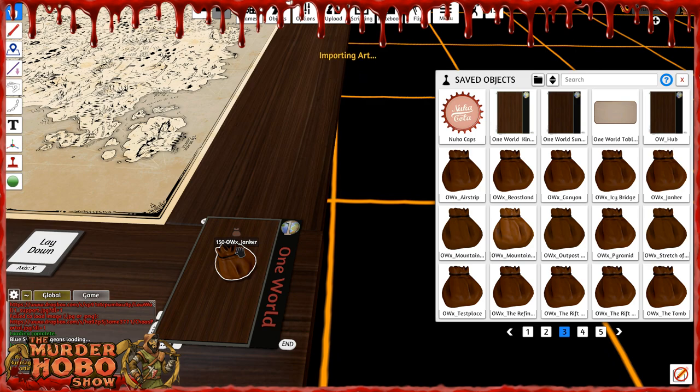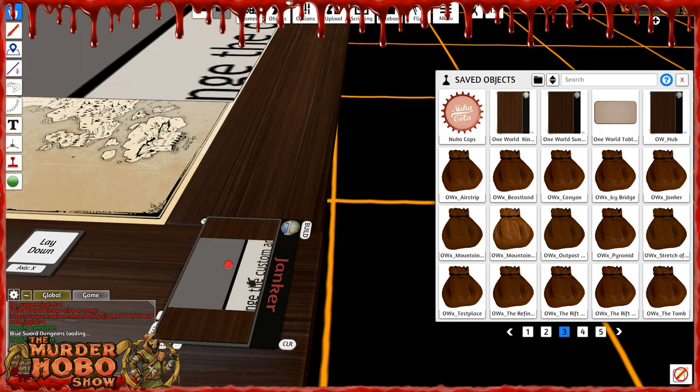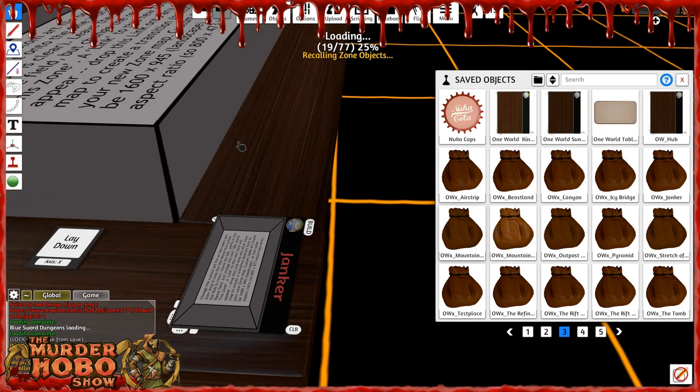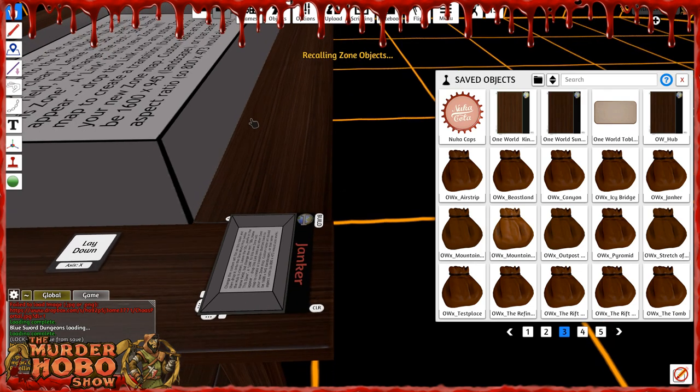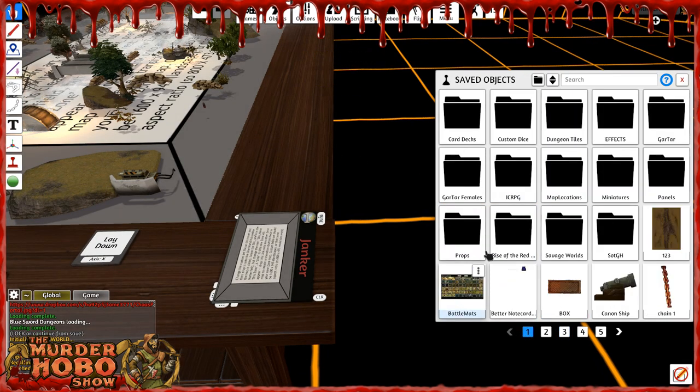Drop the link anywhere since the link is irrelevant — it just takes me to my table. Hit the Build button. Now we're down to 70 objects instead of 377 — this will run so much more smoothly. I called that item '123' and there it is.